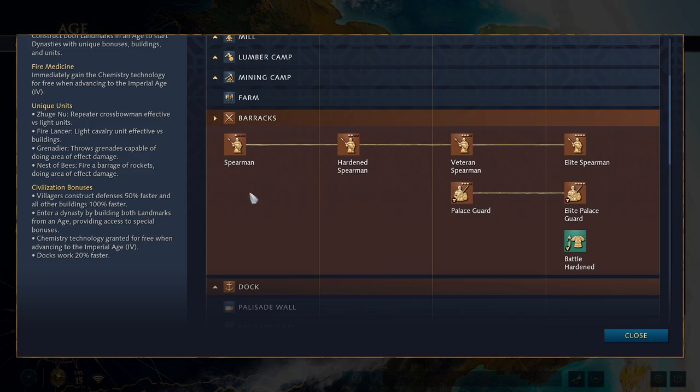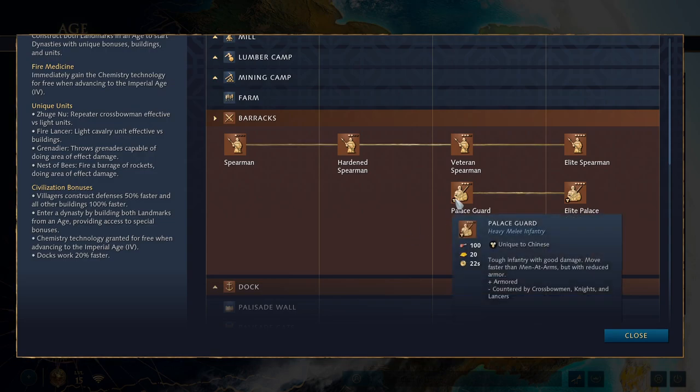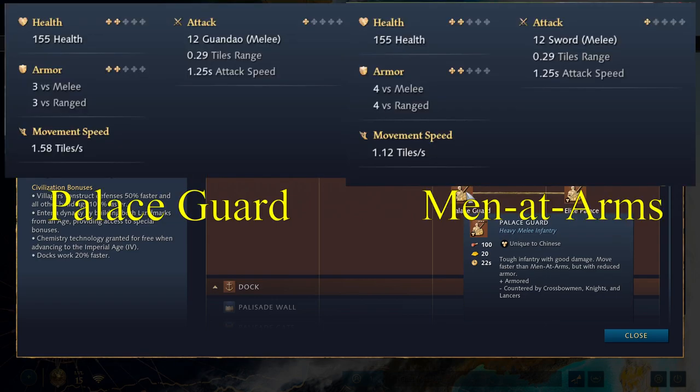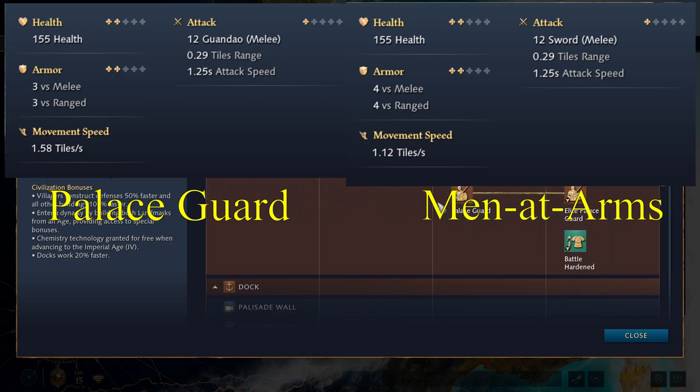Another unique unit not listed here is the Palace Guard, which you don't need a specific dynasty for — you can just build them once you hit Castle Age. They are your equivalent to the Men-at-Arms. They cost the exact same as basic Men-at-Arms and move a lot faster, but on the flip side they have less armor: 3-3 armor as opposed to 4-4. They have the same HP and same attack. Considering that movement speed is usually the biggest weakness of infantry, this unit is definitely an upgrade over your basic swordsman and will be a fairly core part of your army.